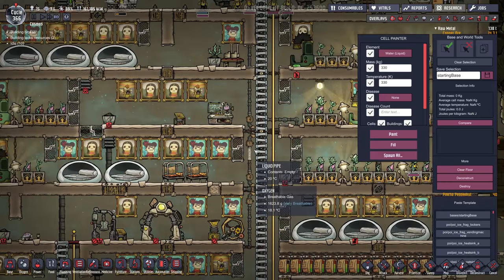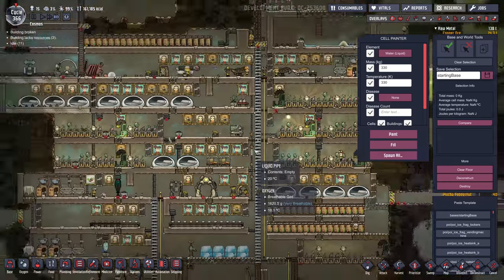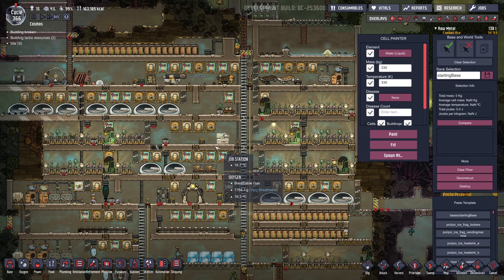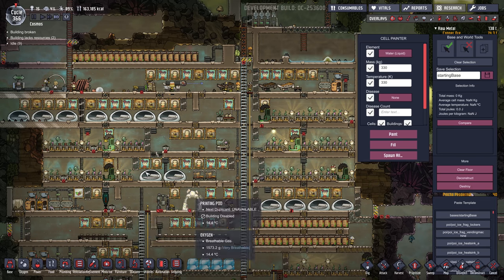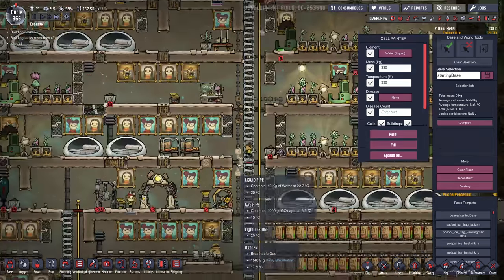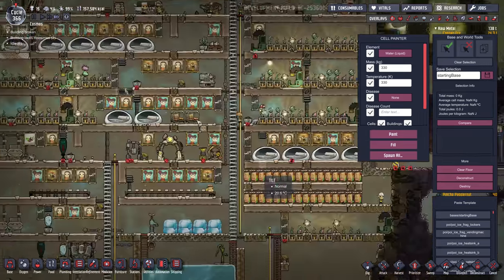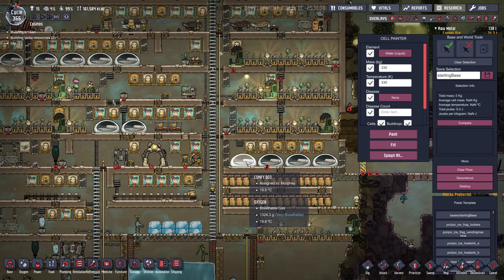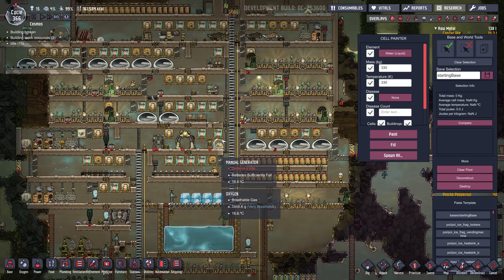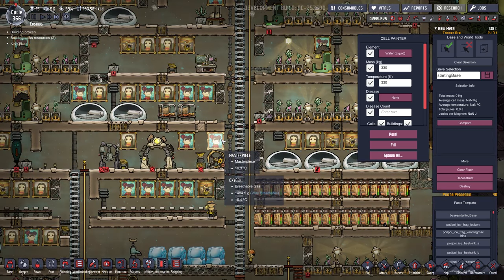That's pretty much an overview of the base and how everything's working. I got one request for the next base to be a base of three — three little mini bases connected somehow, or running independently. Or I might try to build a nice, pretty, symmetrical, well-functioning base. Or I might try super hard mode. So yeah, a bit of an overview episode, but the next episode will be a new base. As always, thanks for watching and we'll see you guys next time.